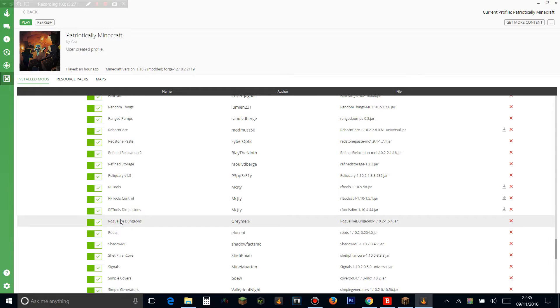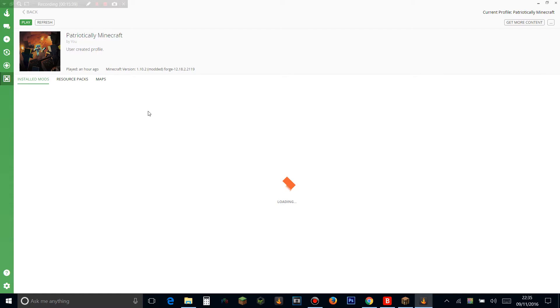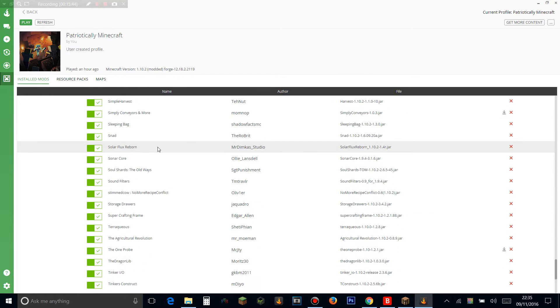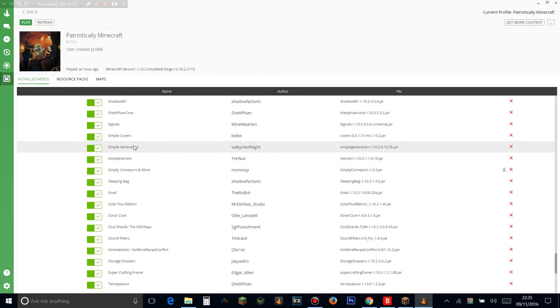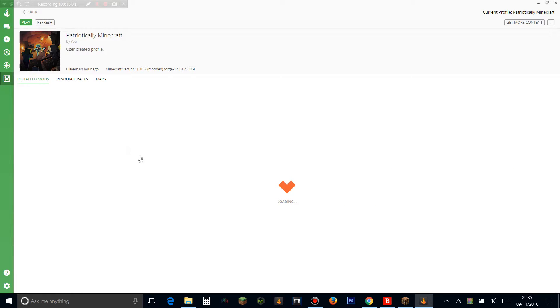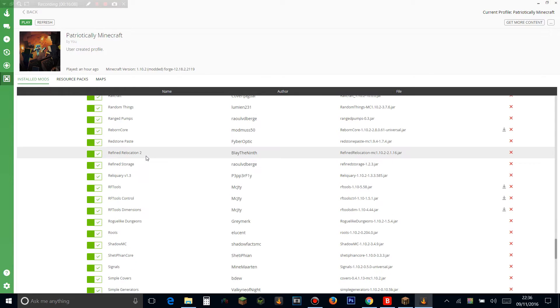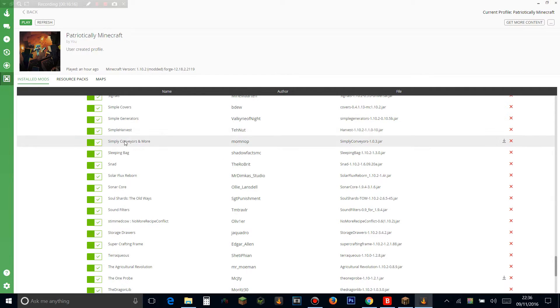Roots is a magic mod. Signals adds signals to mine carts. Simple Covers lets you cover up things with covers that work with MC Multipart. Simple Generators adds generators like furnace generator, culinary generator, engine generator, love generator, nether star generator — really cool. In 1.7.10 there was a survival generator which was great, wish it was still in. Simple Harvest lets you right-click to harvest crops. Simple Conveyors adds conveyor belts. Sleeping Bag adds a sleeping bag. Snad makes sand speed up crop growth.